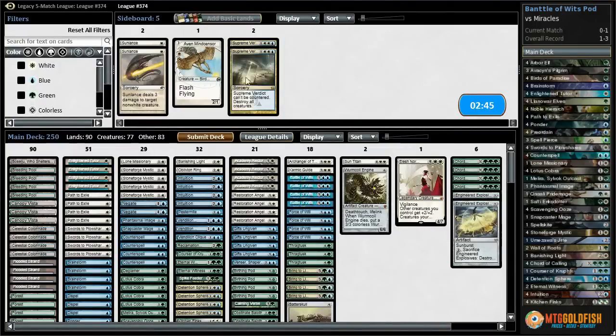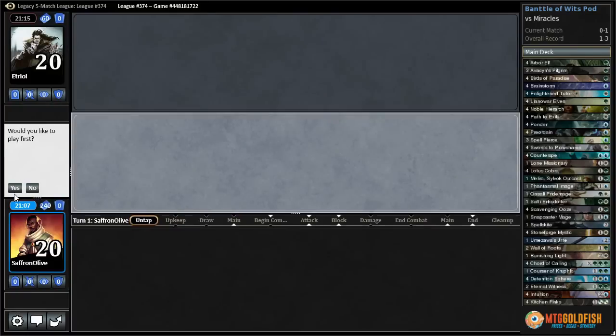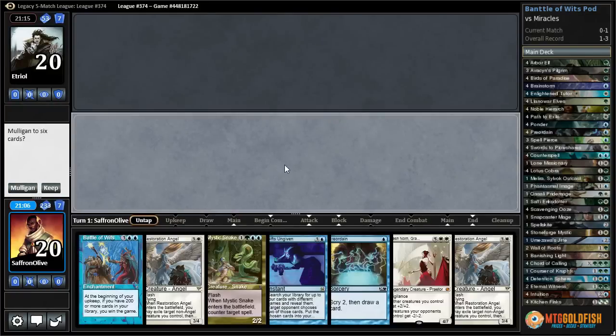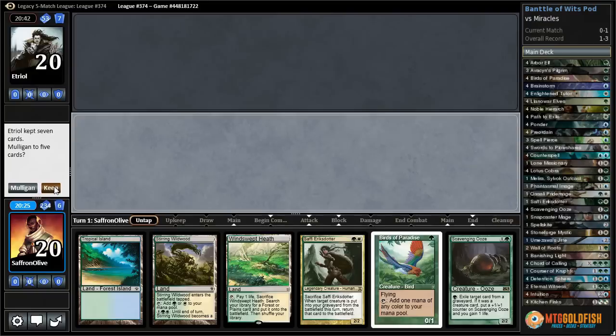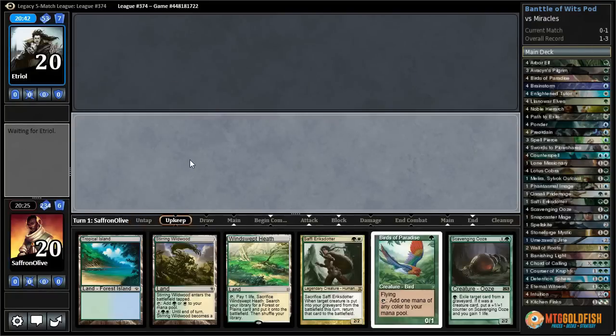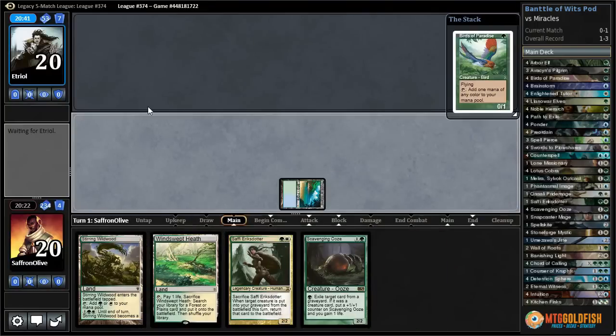We had our shot — we got to slam a Battle of Wits and they just had the answer. Dispels, Negates, the Glamour, Engineered Explosives — although I like fighting. We'll get rid of the pro-white Swords and try it like that. All right, Miracles again, game two. Another zero-lander, but we have cards we can play. All right, keeping it — there's Battle of Wits worth a shot.